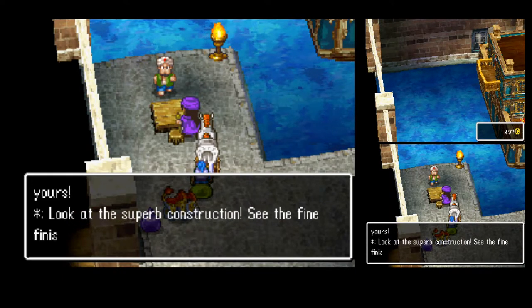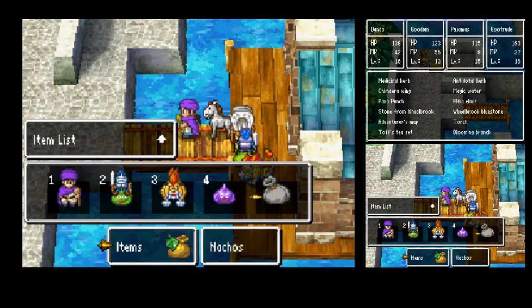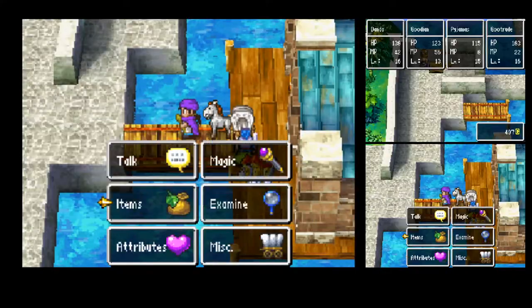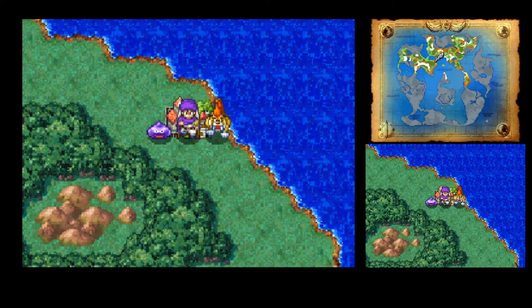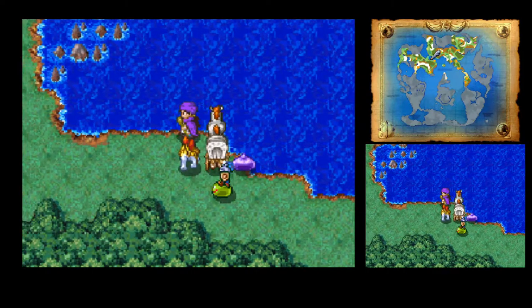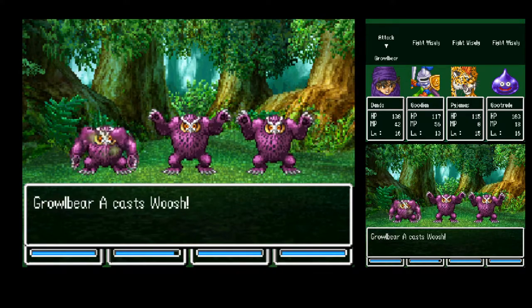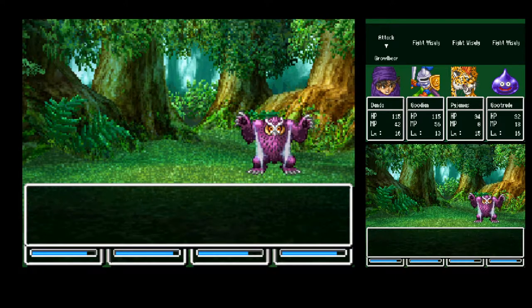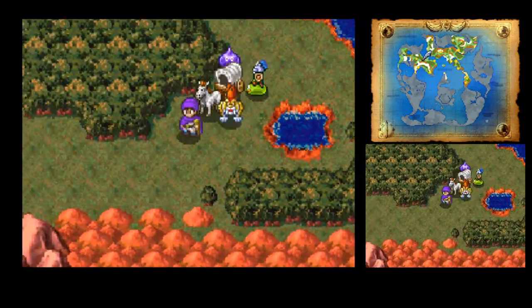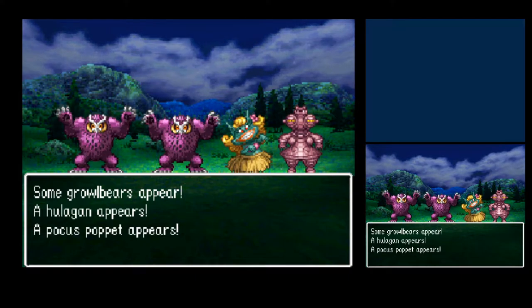Stopping by here you can pick up a souvenir for a thousand gold — but we're short on cash for something I want to buy. We have nothing to sell, so we'll have to come back. Now that I have Lodestar Harbour on the zoom list, being out of cash is fine — I can just zip back whenever I need to.